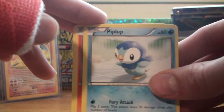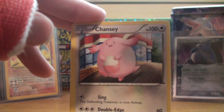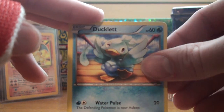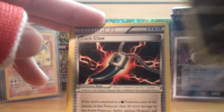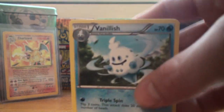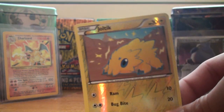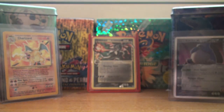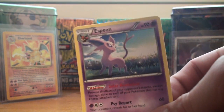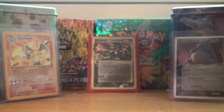Got a Piplup in this pack, Larvesta, Bulbasaur — sorry about the shadow guys, that's my cast doing that — Chansey, Ducklet, Vullaby, ooh another Dark Claw, very good, set that off to the side, and a Vanillish. Our reverse is a Joltik, and a rare — ooh — an Espeon. Three Eevee Evolutions in a row, excluding the Dark Raichu, but that's pretty cool.